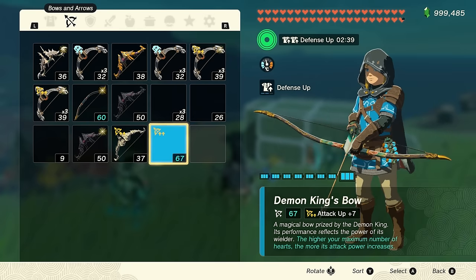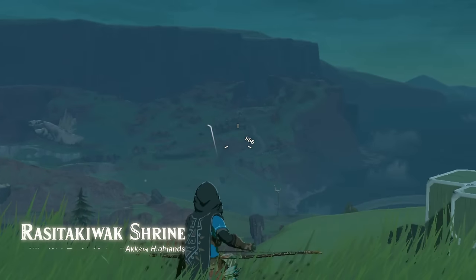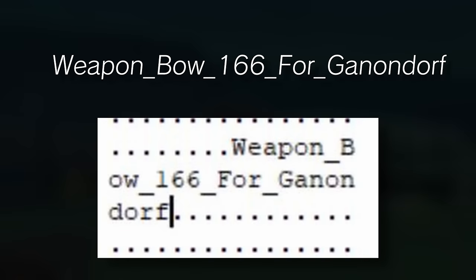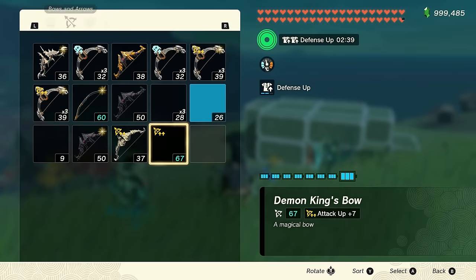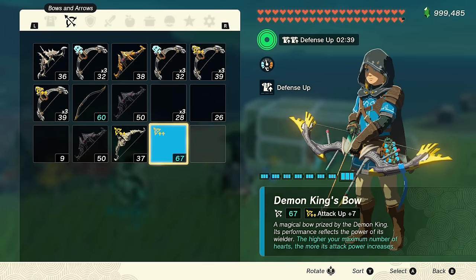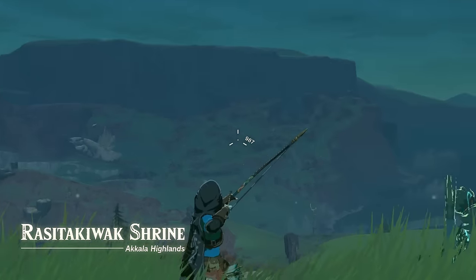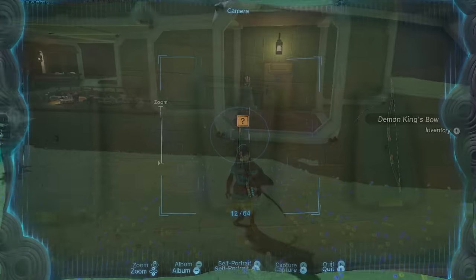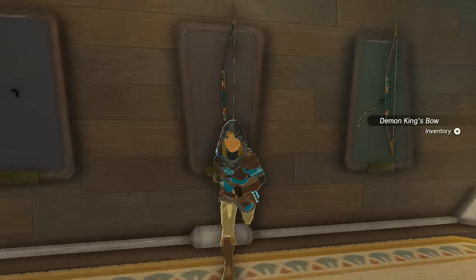That brings us to another interesting category: Ganondorf's weapons. Namely, his own bow — Weapon Bow 166 for Ganondorf. It's a copy of the Demon King's Bow in every relevant sense. It doesn't have the icon, but it functions the same way, even taking your current health into account. Like the Sage weapons, if you drop it or display it, it will just turn into a Demon King's Bow.